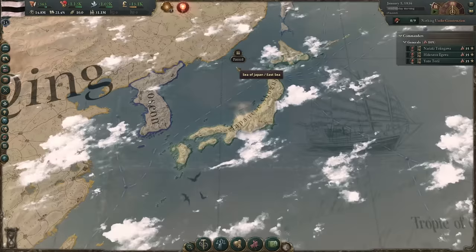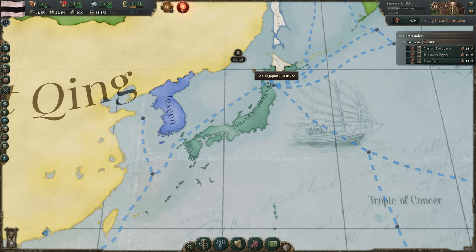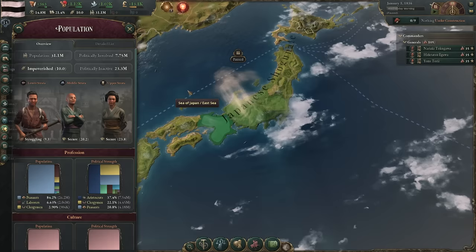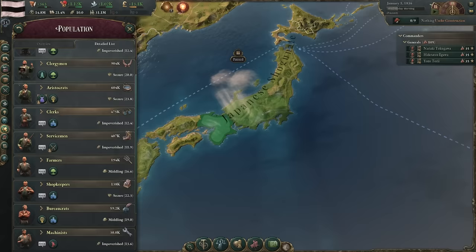A lot of people were upset that I picked Japan — they said 'Japan is easy' — and I was laughing to myself so hard because they have no idea how Japan plays in Victoria 3. Japan is in an incredibly precarious situation politically, economically, from a resource perspective, and from a military perspective. Let's take a look at the demographics: Japan has 26 million peasants, 2 million laborers, a million clergymen, half a million aristocrats.